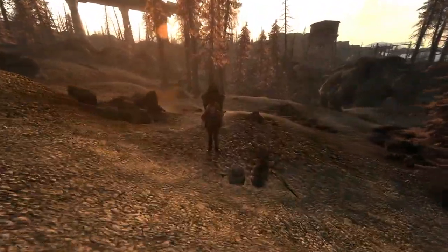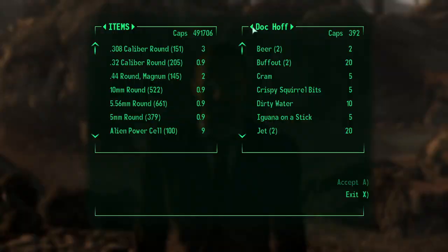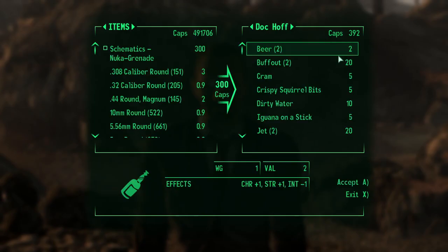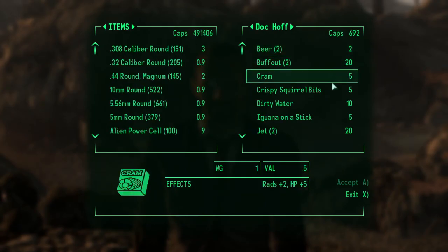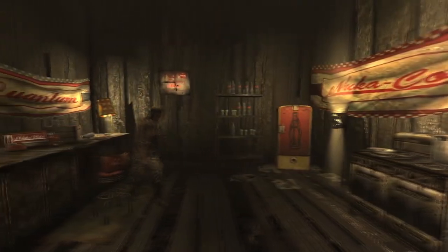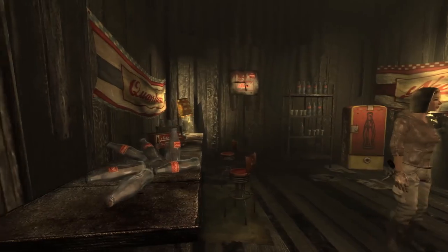Up next is the Nuka Grenade. The first schematic can be sold to you by Doc Hoff as one of the caravan traders — on screen is a map of the caravan routes with all the red locations being areas where they will spawn. The second schematic is given to you at Girdershade by Sierra Petrovita; you must complete the Nuka-Cola Challenge where you will give her 30 Nuka-Cola Quantums.